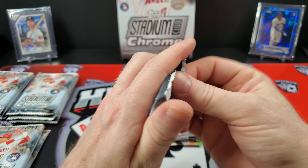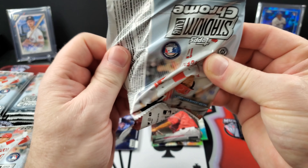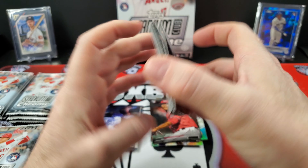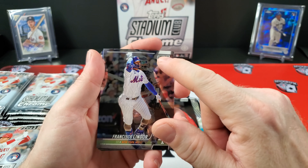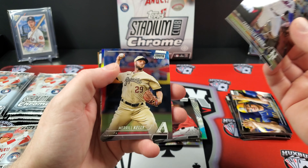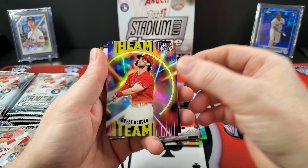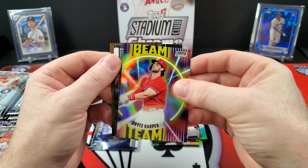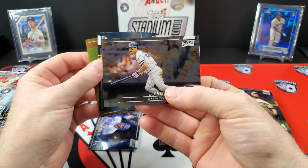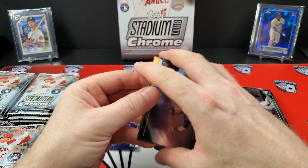I also missed the Mookie Betts gold when I was opening the Blasters — totally whiffed over it. So we're going to do a little better. The color up here is going to be different on the parallels. There's a Lindor. Merrill Kelly. There's the Beam Team — Bryce Harper, very popular collectible insert. Don Mattingly — my favorite player of all time.